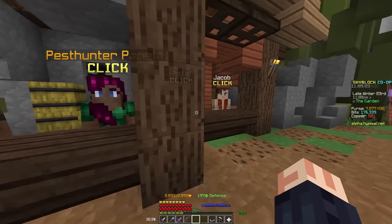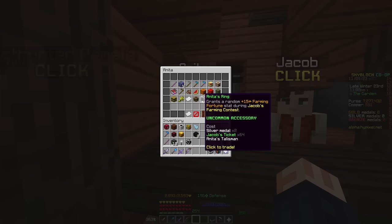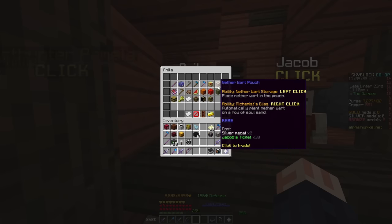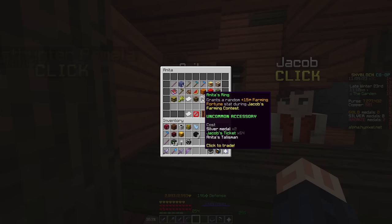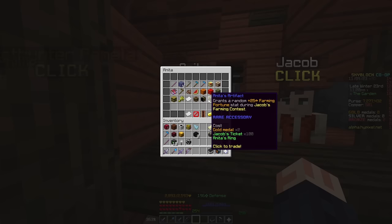Moving over to Anita, she actually has a bunch of interesting items here, notably a new talisman, a new ring, and a new artifact. These are upgraded the same way as anything else in her shop — with medals and tickets. You can see the amounts right here: 2 bronze and 32 tickets for the talisman, 2 silver and 64 tickets for the ring, and 2 gold medals and 100 tickets for the artifact.